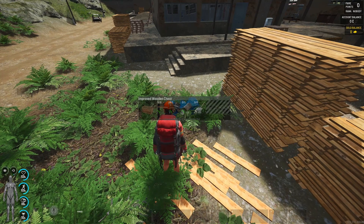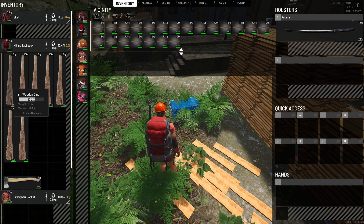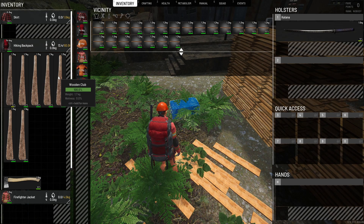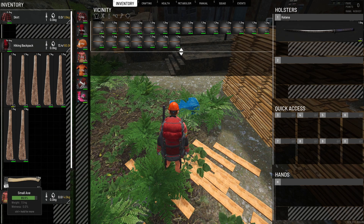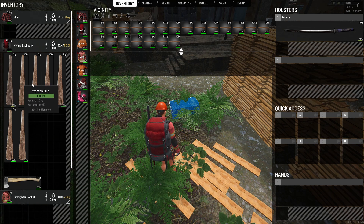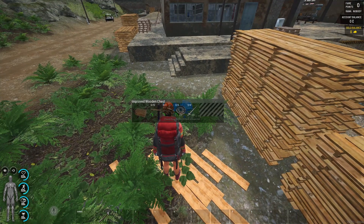For this chest, we're gonna need the tools. I suggest you fill a full backpack with wooden clubs. To craft them, you need any kind of axe - a knife or another sharp item is not enough. You need to craft an axe or find one to actually craft the wooden clubs.